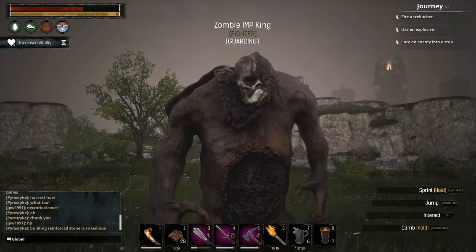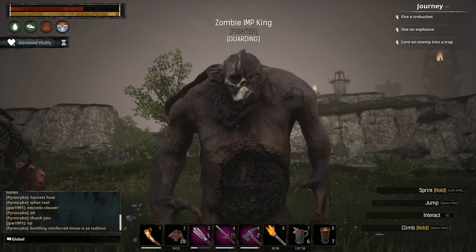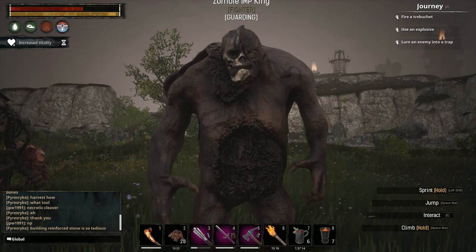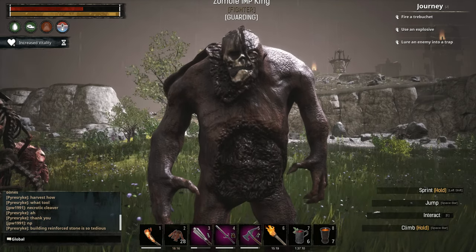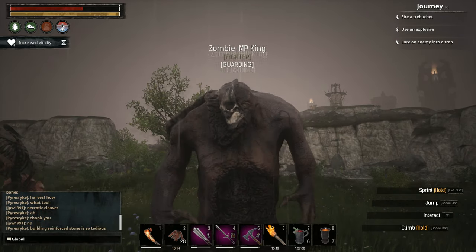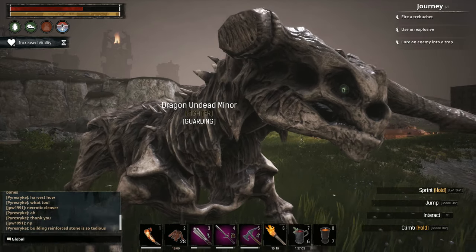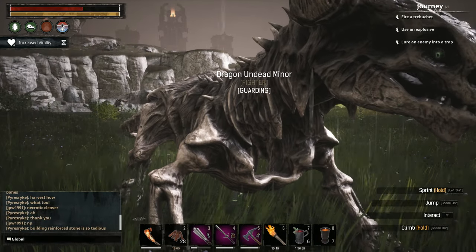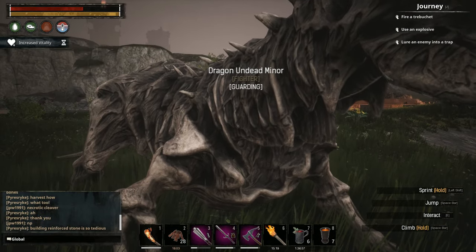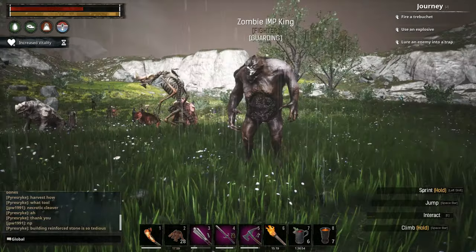We've got another unique zombie minion from the modder called the Zombie Imp King. To craft it you require an Imp King's body — we'll talk more about that later. He's a very strong minion. And finally, the strongest undead minion the modder offers is the Skeleton Dragon with 10,000 hit points. It's a great minion.